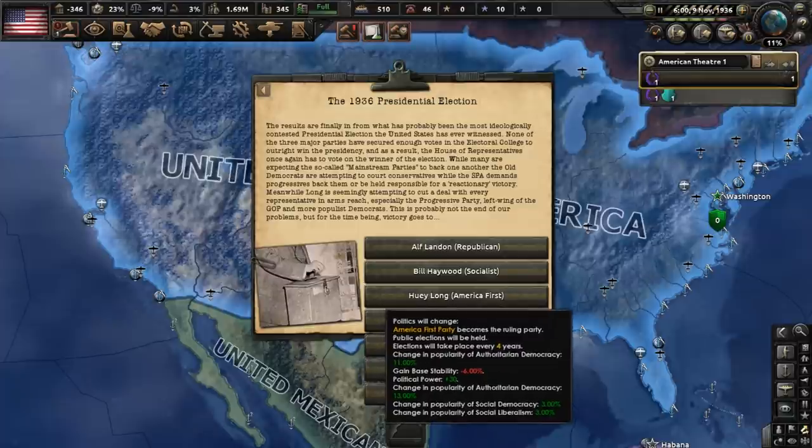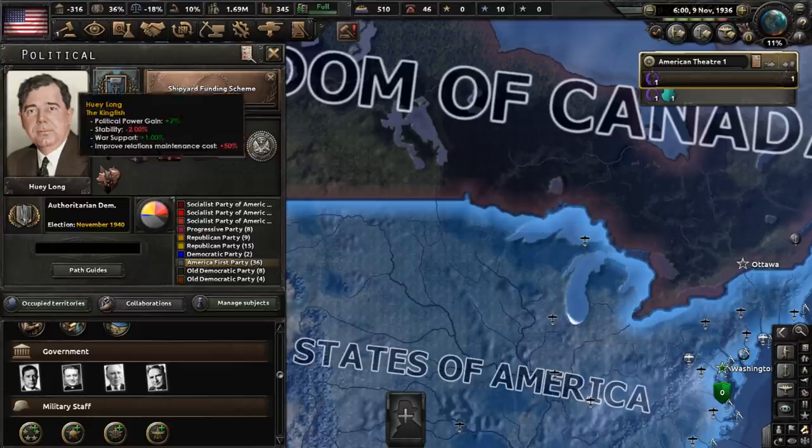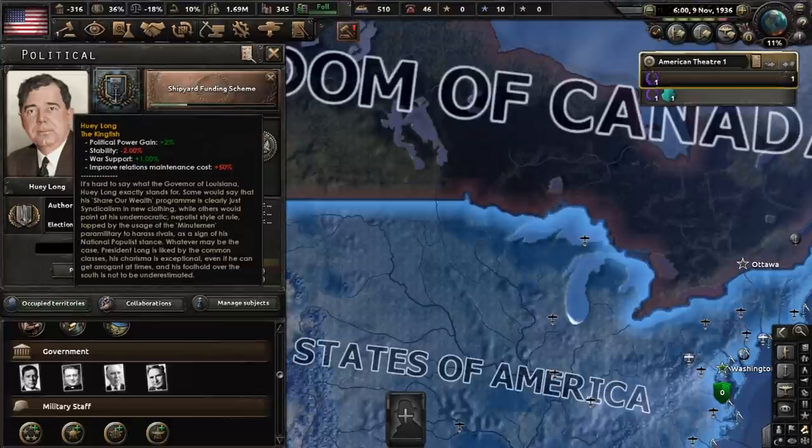The presidential election of 1936 — that time has finally come. We have a lot of choices here, but there can only be one president. Let's go with Huey Long, the candidate of the AFP. Huey Long has been put into power, and so has his authoritarian democracy-leaning party.